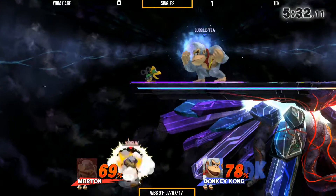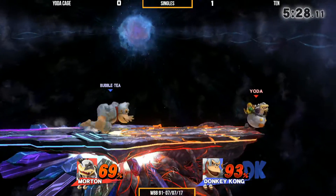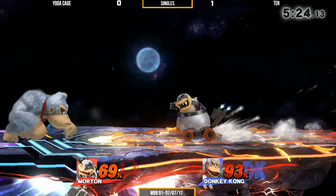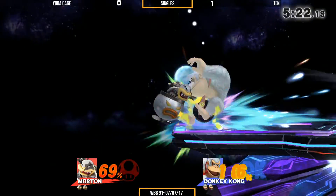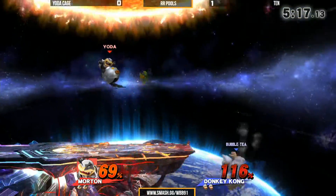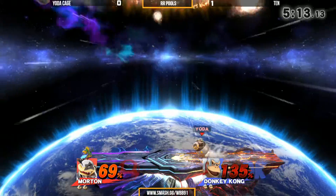Real talk though, unbiased commentary. DK just fishing for grabs now because Morton is in kill percent right now. If he gets grabbed, he's dead. Yoda is doing such a great job at sort of dancing around the DK grabs, and really that's the best way to play it.